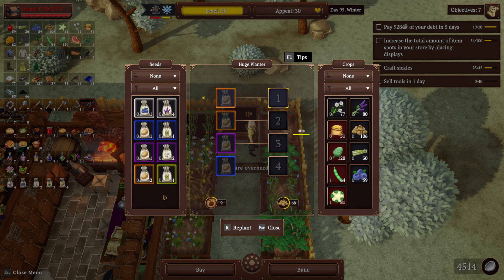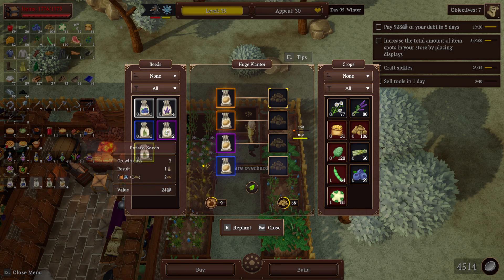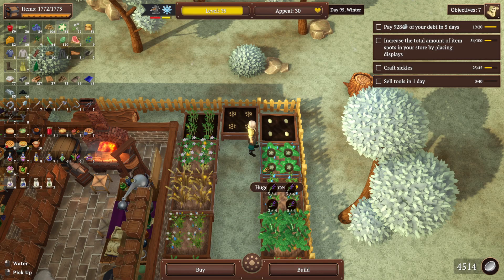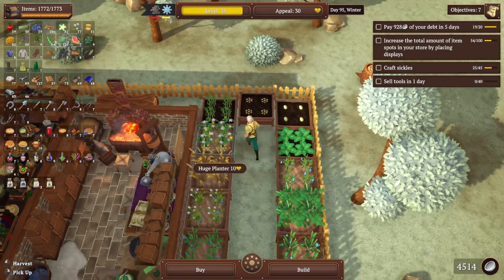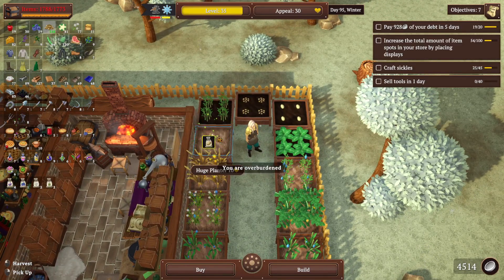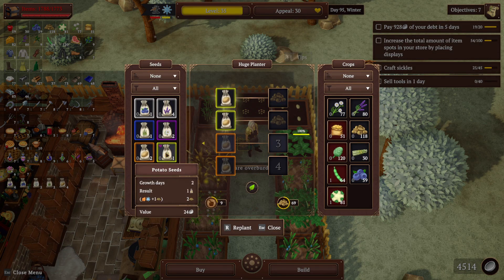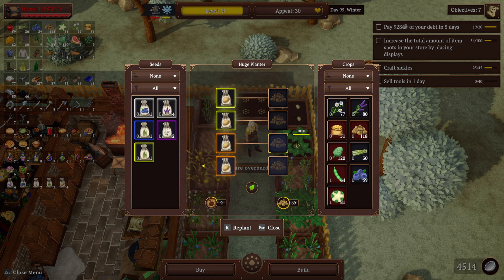Here we've got potatoes — they're doing pretty well too. We're getting 87% golden on blue. Looks like this is ready. Potatoes — we can have potatoes. Gotta level up even more. This planter is all golden.